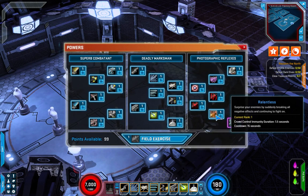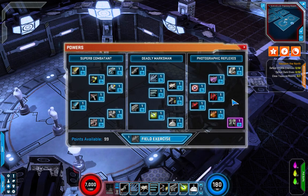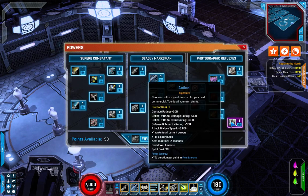Next in the tree we've got Relentless — your basic CC immunity breaker with a 15-second cooldown. Now we've got his signature, and I really like it — it's called Action.